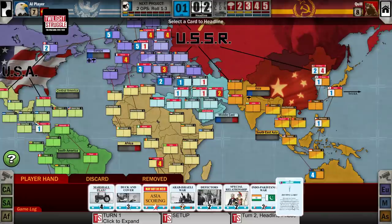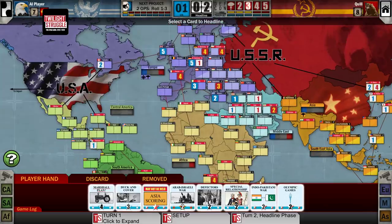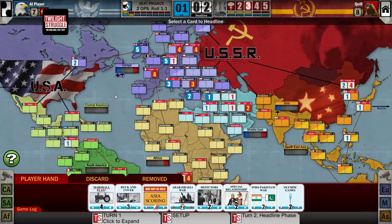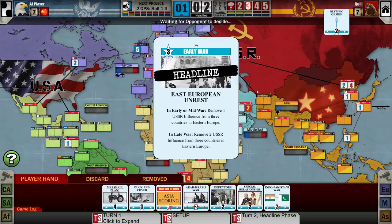I also have the Defectors card. Defectors can be played as a headline by the Americans to cancel the Soviet headline card. The fact that I've got this in my hand means he doesn't have it in his, which makes me feel really quite good. I don't want to headline something powerful and have it cancelled. I could dump Special Relationship — it does get to put one influence in any country adjacent to the UK, which would let him put one into France more cheaply. I'm just going to headline Olympic Games.